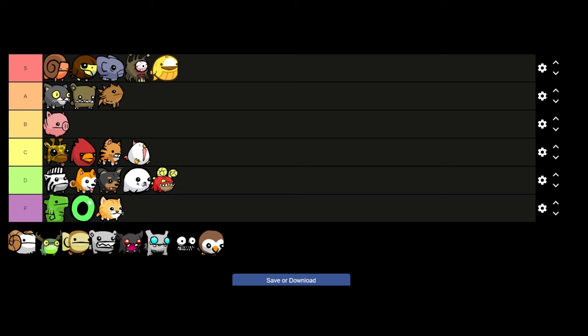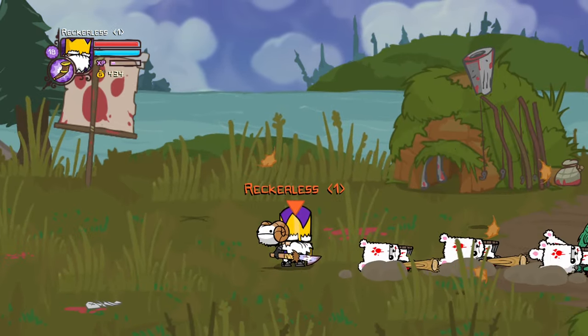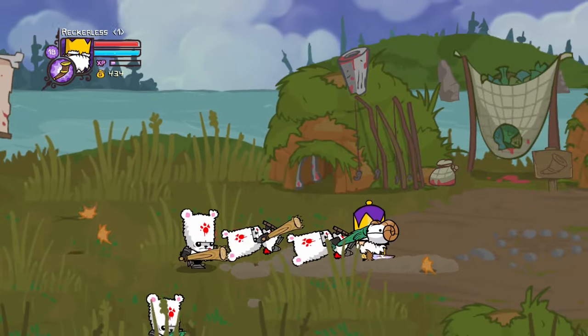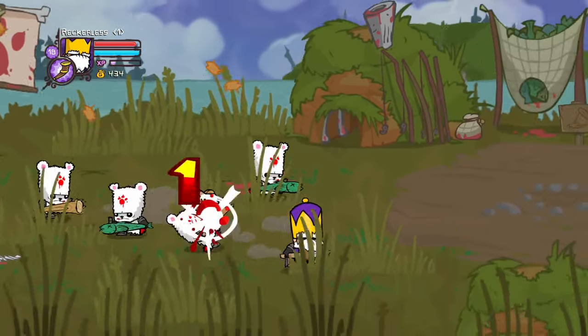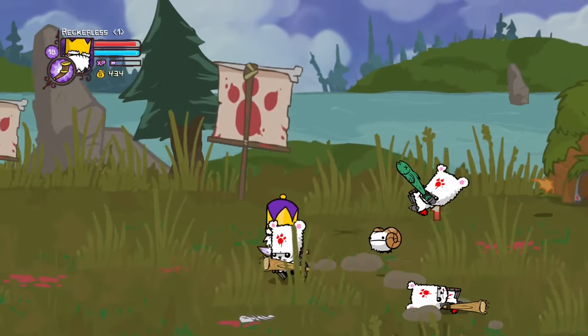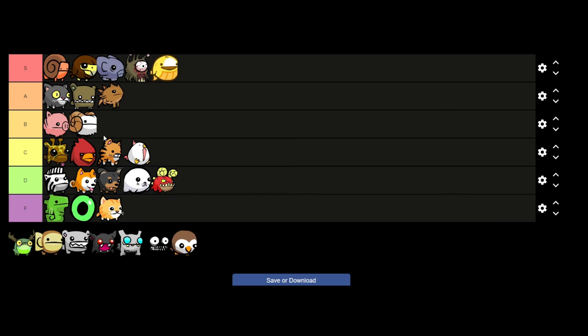Next is a classic to Castle Crashers — Rami. What Rami does is occasionally ram into enemies and knock them down, but on top of that if you just have Rami following you while walking around he can actually knock down enemies that just walk into him. So for that I'm going to put Rami in the B tier — maybe a bit controversial, let me know in the comments.